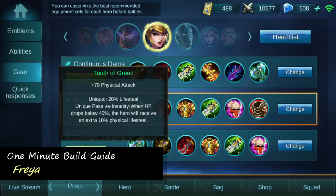Next item is Tooth of Greed, which greatly helps us with our sustainability, our survivability, and works great with Freya's second ability, Godspeed Strike.